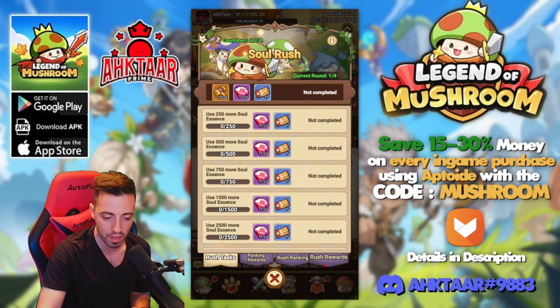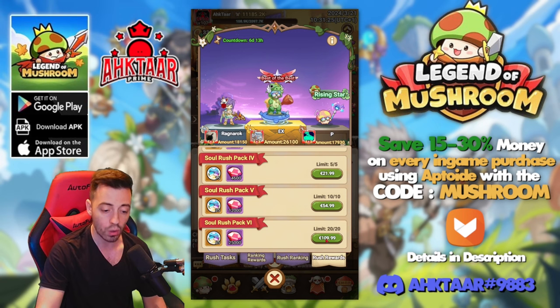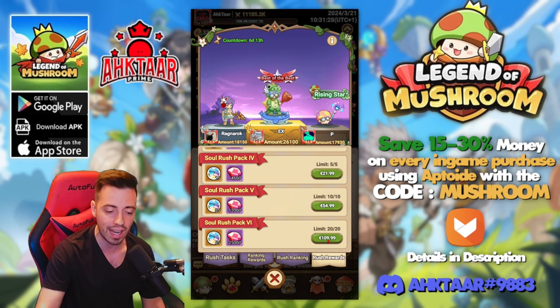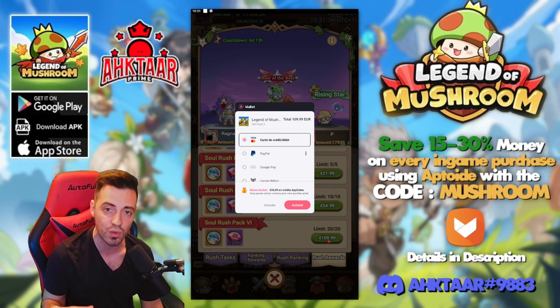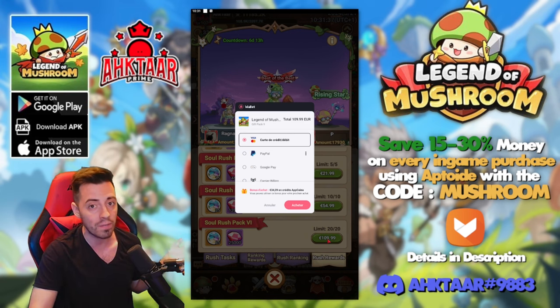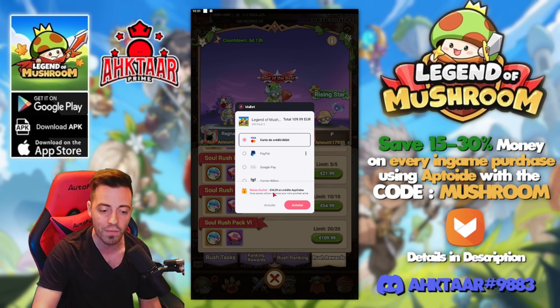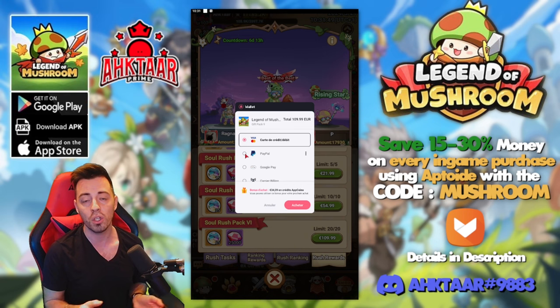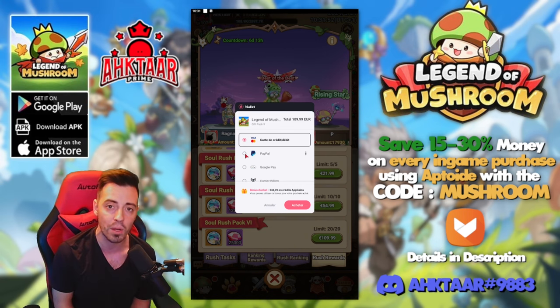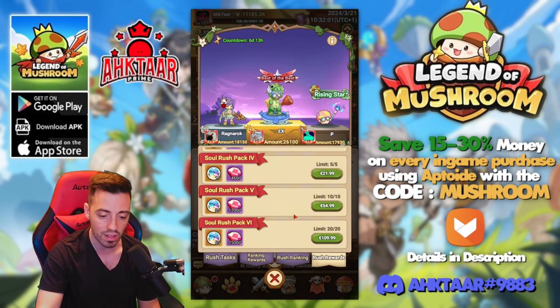The only way to acquire more soul summons is to buy them in the Soul Rush event — 110 euros for only 65 summons, so it's mostly for big whales. If you still want to buy some, don't forget to use the Uptoeat app: today there's 5% extra cashback, and with my promo code 'the mushroom' you get 5% more, totaling around 34-35 euros cashback on 110 euros spent. In my case I'm not buying any — I want to concentrate on other things.